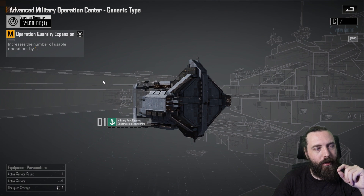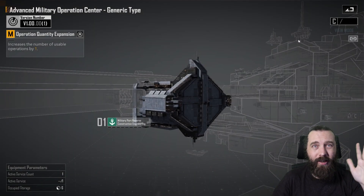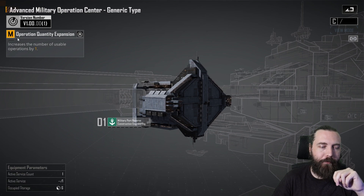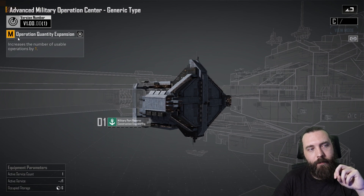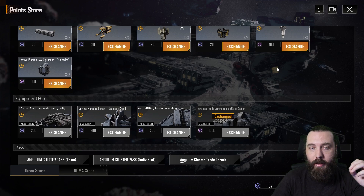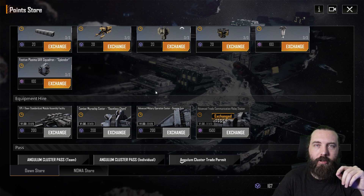We have the advanced military operation center — it increases the number of usable operations by one. It also has the military port command points bonus. Increasing the number of usable operations by one is pretty good, and it looks like it can be upgraded so you could get two operations. If you're in a smaller union without many org ops, or you've been unable to keep a mining platform alive, having extra operations is actually not a bad thing. I've definitely been in large wars where I've run out of operations mid-game because so many were tied up for mining ops.